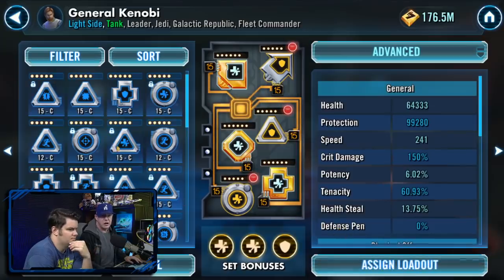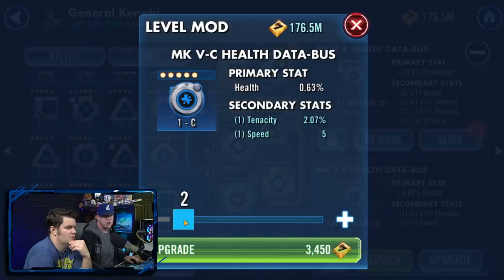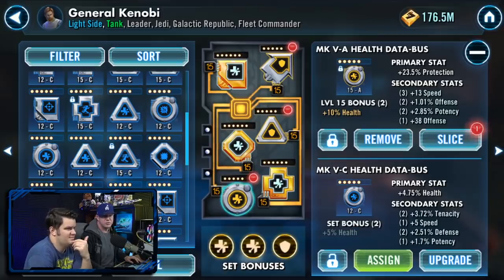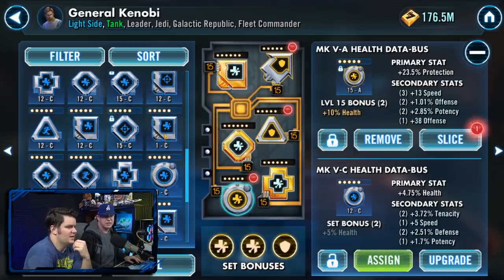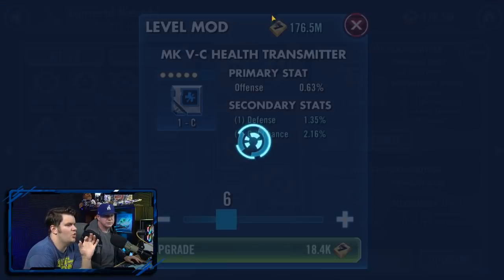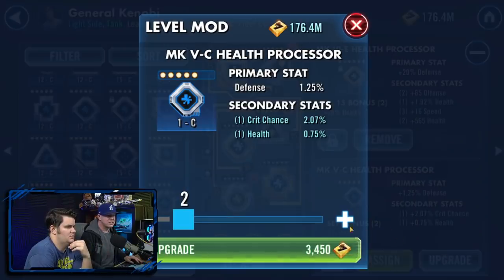Blues are a little different. We're looking at the ones that are not upgraded — this one needs to go all the way up to 12. Take blues to level 6 because that'll show you all four stats. What you want to see is all four stats revealed.